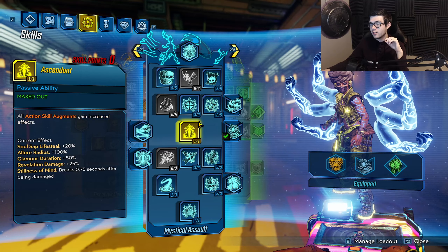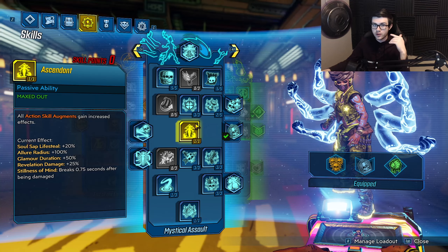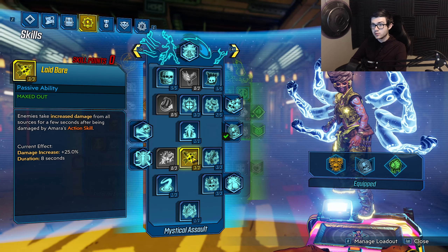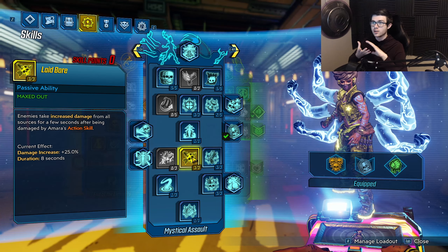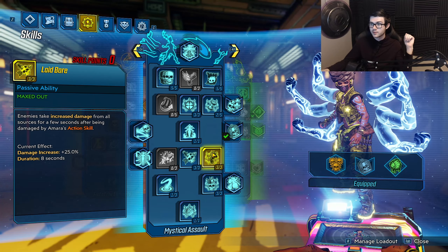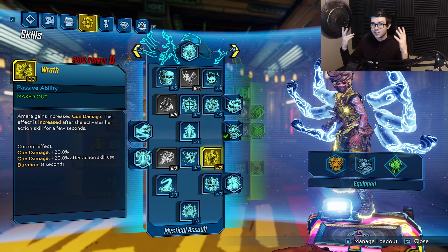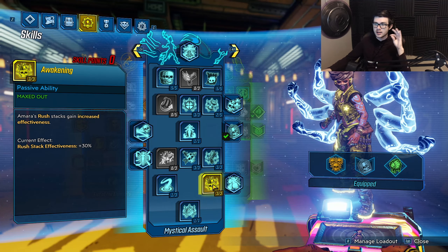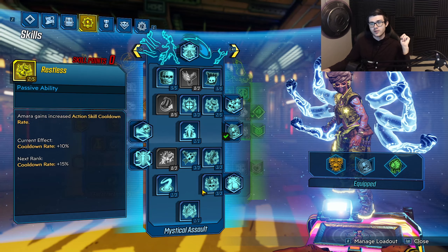We have 1 point in Ascendant here to buff our action skill — enemies get locked in the air a little bit longer, which is very good. Then 3 points in Fervid Charge to apply a 25% debuff to whatever our action skill hits. When I say action skill hits, the chained targets actually count as hits, so all the chain targets take 25% increased damage. Then 3 points in Wrath to get 20% more damage after popping the action skill — very good. Then 3 points in Awakening to get more rush stack effectiveness, so we're getting even more damage from Do Harm and even more status effect chance from Violent Tapestry.